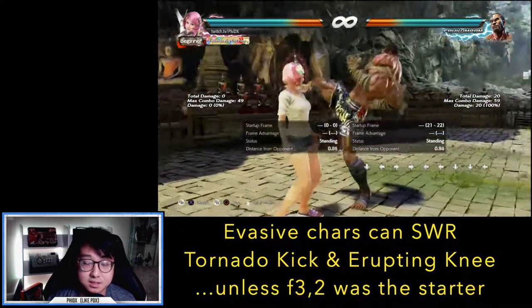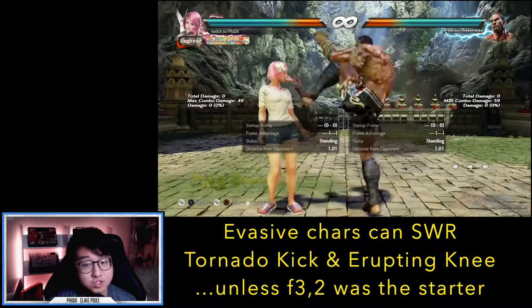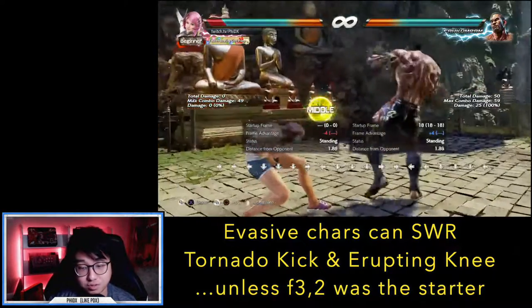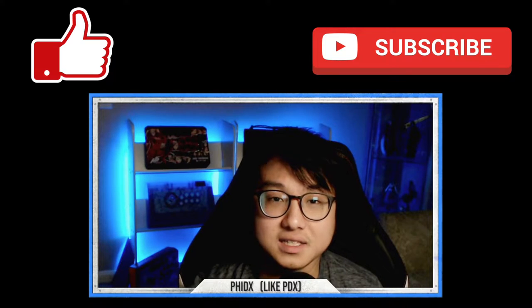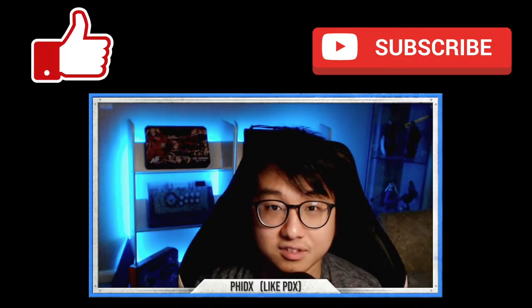Evasive sidesteppers like Elisa or Lily can sidewalk right to avoid the uncharged Erupting Knee. They can also avoid uncharged Tornado Kick, except if Fak used forward 3-2 as a starter. Again, don't make it harder for yourself — just go for the counter-hit interrupt. Finally, here's a quick cheat sheet noting the different classes of Fakumram's strings. I'll link it below so you can check it out and save it for when you run into him in ranked. Like and subscribe for more 1-minute matchups, and leave a comment below on characters or setups you'd like me to cover. Thanks, see ya.